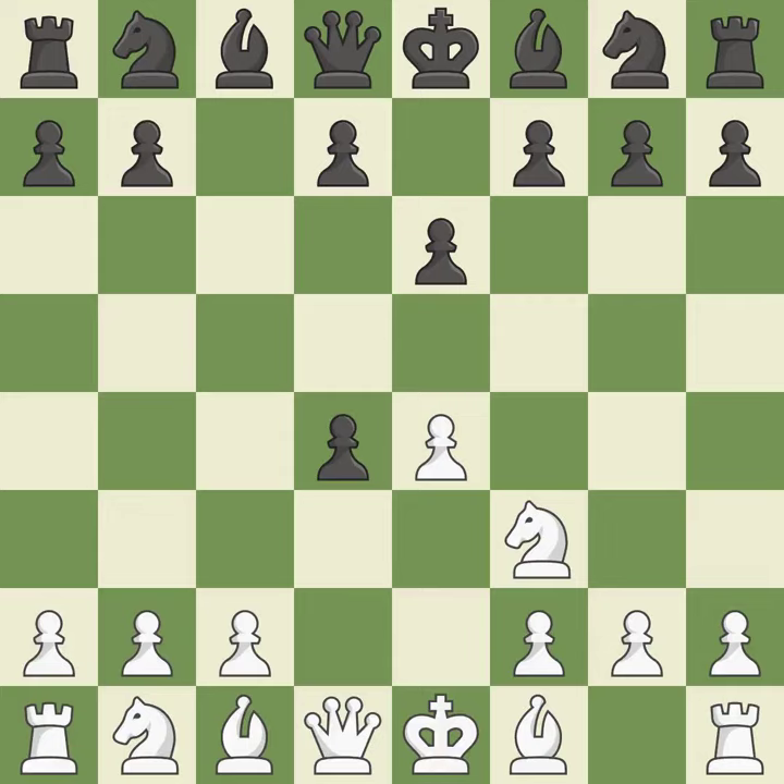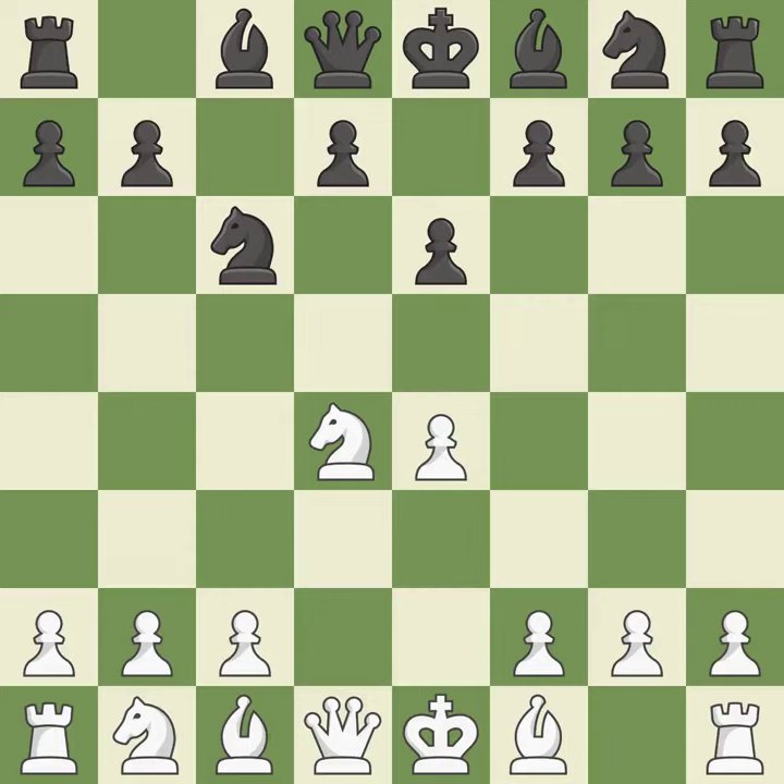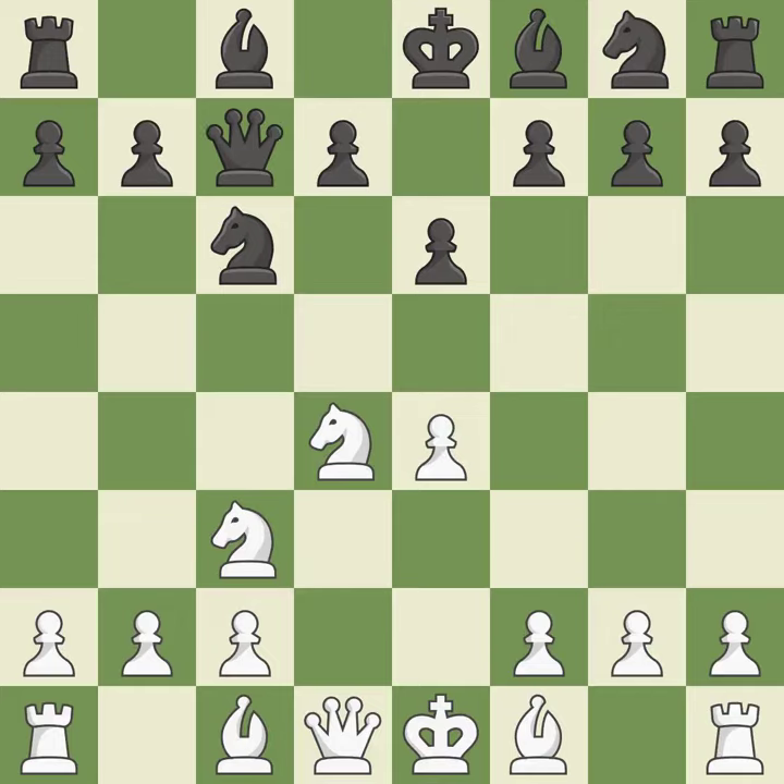Cxd4 provides black two key pawns while giving white only one. Nxd4 recaptures the pawn and activates the knight in return for having one central pawn versus black's two central pawns. Nc6 challenges the knight on d4 and controls the e5 square. Nc3 defends the e4 pawn and puts more pressure on the d5 square. Qc7 defends the knight on c6 and controls the important d6 and e5 squares — it is the last book move.